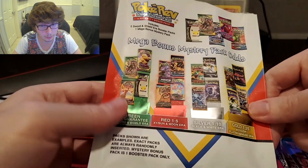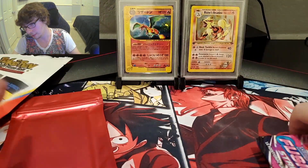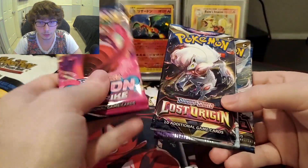Oh my goodness — I did see something. We're just going to pull it out. I think I saw a red. And we did, in fact, get a red pack. That is pretty exciting. A 1-in-5 chance — our odds of what we could get in here. An XY or Sun and Moon era pack. Better than a green.